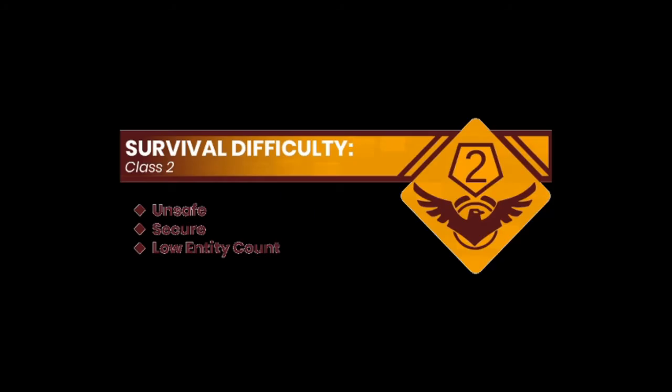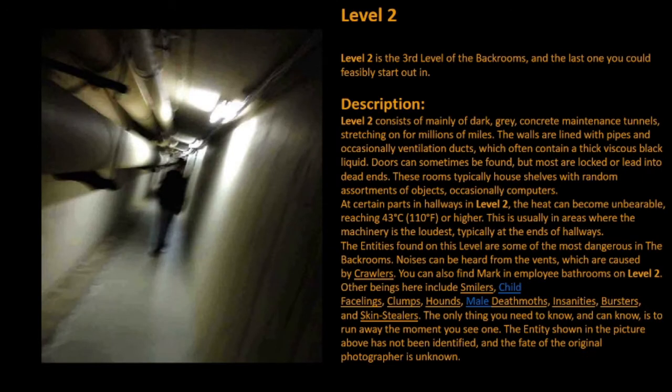Level 2. Survival Difficulty: Class 2, Safe, Secure, Low Entity Count. Level 2 is the third level of the Backrooms, and the last one you could feasibly start out in.